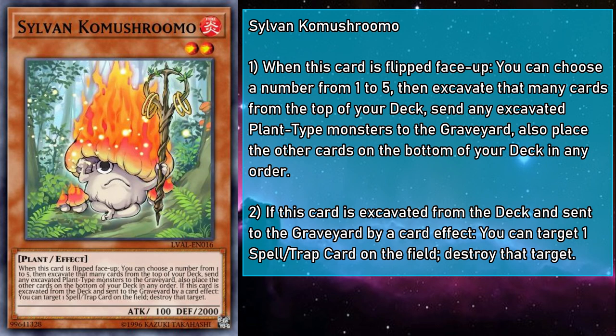Sylvan Komashrumo is a level 2 fire monster with 100 attack and 2000 defense. When flipped face up, you can choose a number between 1 and 5, then mulch that many cards. And if Komashrumo is mulched, you can target a spell or trap on the field and destroy it. This has got to be one of my favorite cards in terms of mulching, but I run it entirely on personal preference. With no in-engine flip support, Komashrumo is difficult to trigger when you need it, which is a huge shame, since calling 5 lets you look at over a seventh of your deck. But since we have tools to set up the top of our deck, they still have utility as a 1-of MST and a way for your deck to go off during simplified game states — which makes them a pretty fun guy.